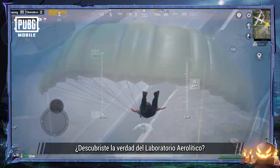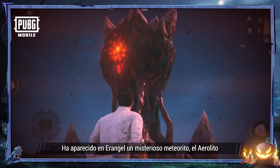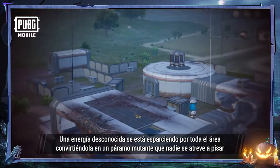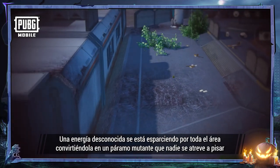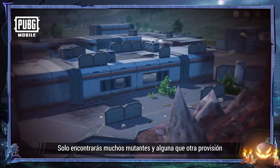Have you uncovered the truth behind the Aerolith Lab? A mysterious meteorite, the Aerolith, has appeared on Air Angle. An unknown energy is spreading across the nearby area, turning it into a mutated wasteland where no one sets foot. Only vast numbers of mutants and scattered supplies can be found.